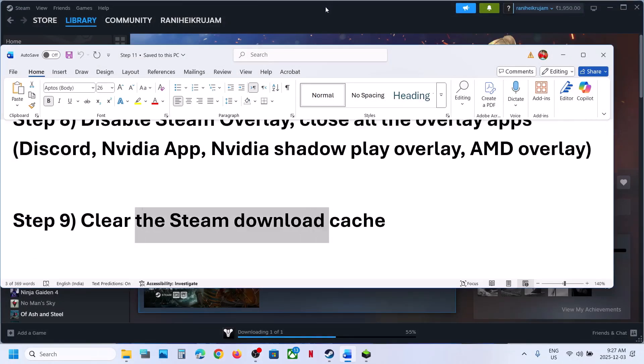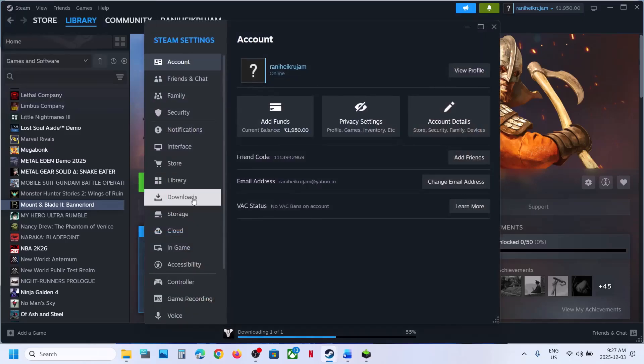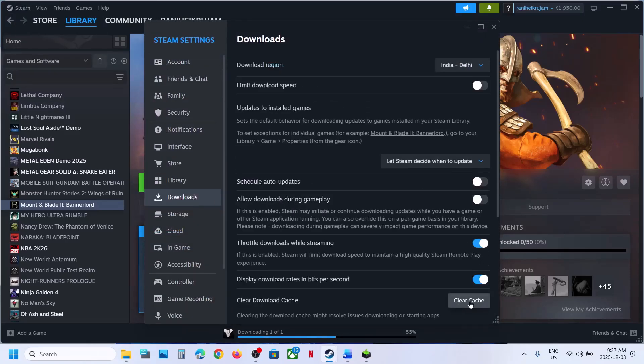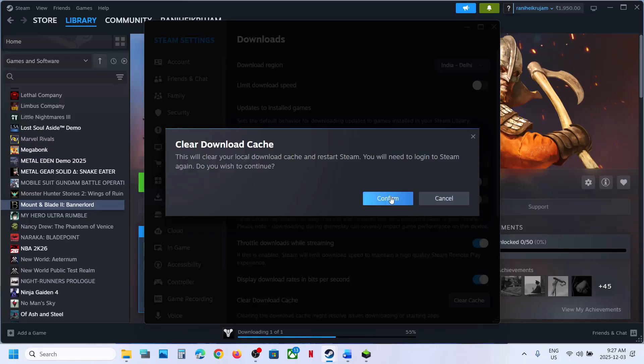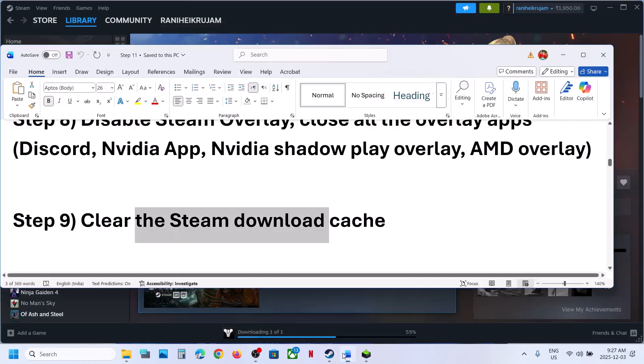Next step is to clear the Steam download cache. Go to Steam, go to Settings, then Downloads. Here you can see 'Clear Cache' — click on it, click Confirm. This will restart Steam, and then you can check.